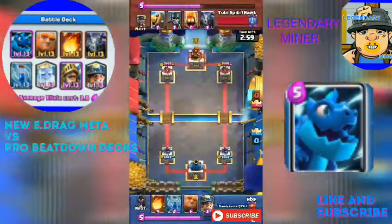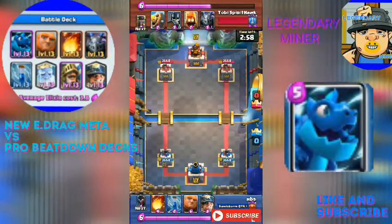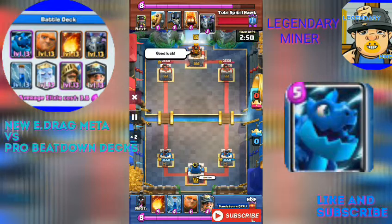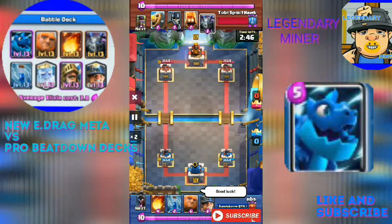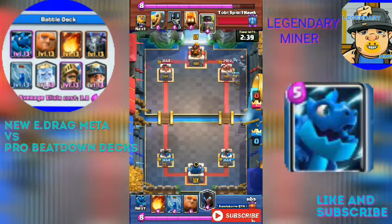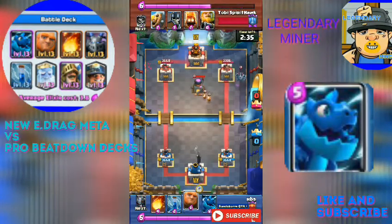First up is the Giant Electro Dragon deck against a Royal Giant — the recent Royal Giant deck that's trending now with the Barbarian Barrel and the Lightning. It's going to be the Giant Electro Dragon deck against that deck. Well, this is going to be really epic.